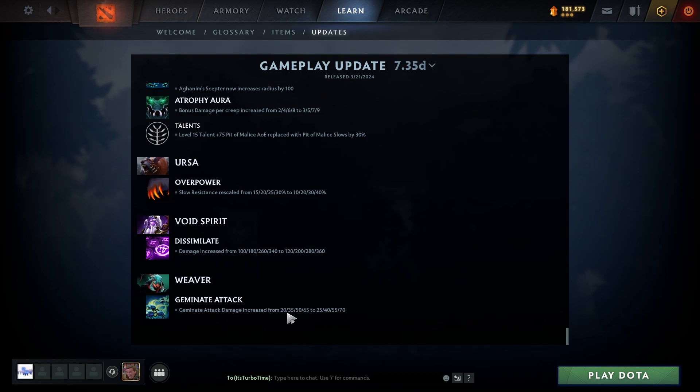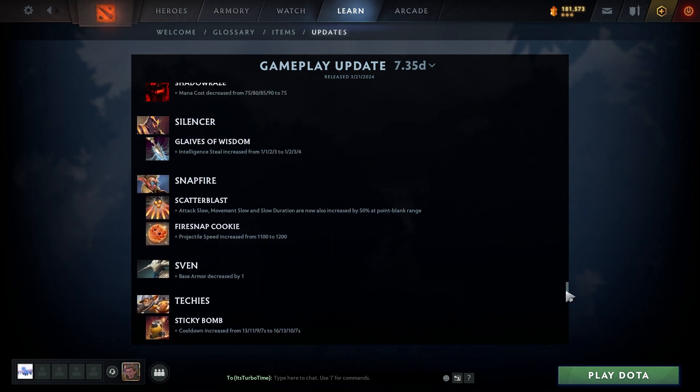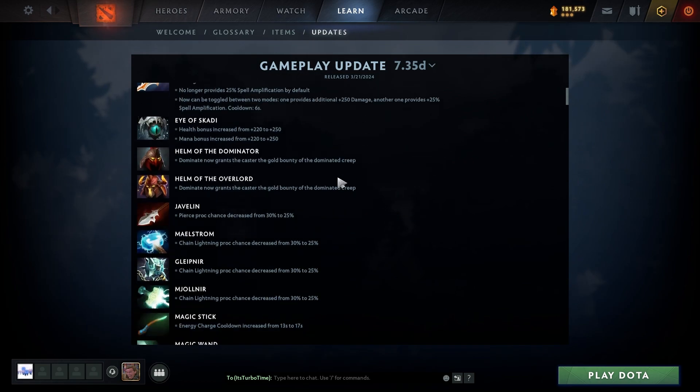Weaver: Geminate Attack damage increased from 20/35/50/65 to 25/40/55/70. My wife is probably going to be happy that the invisible bug that two-shots most of her hero pool just got buffed.